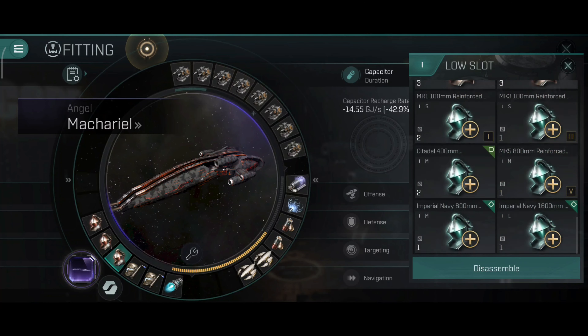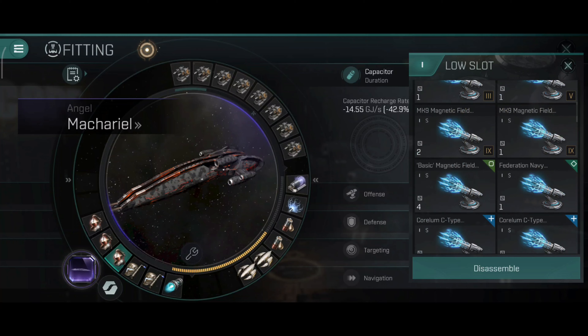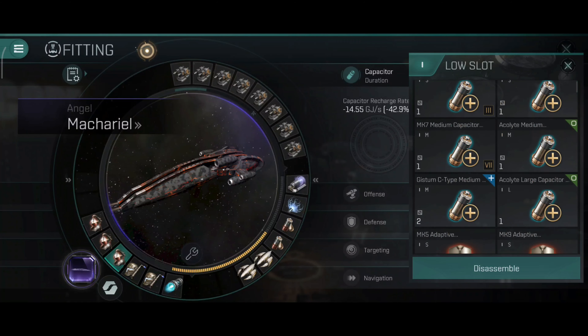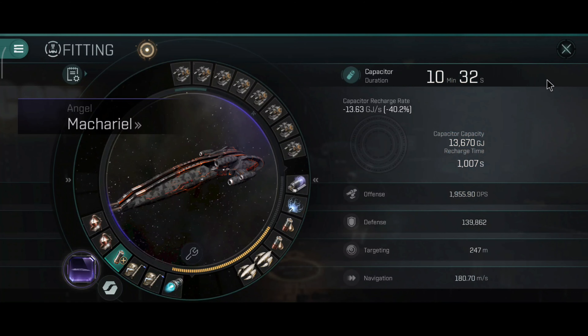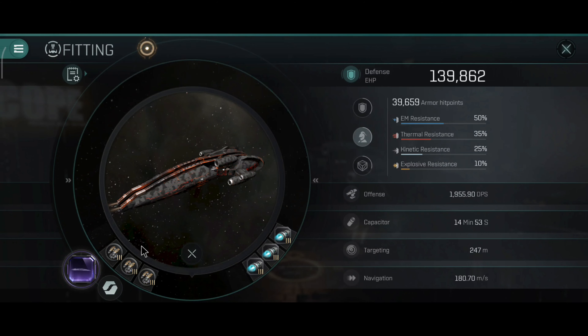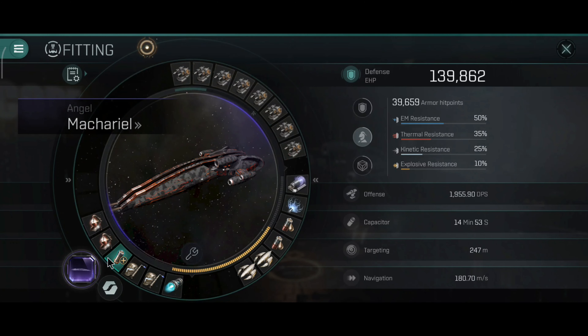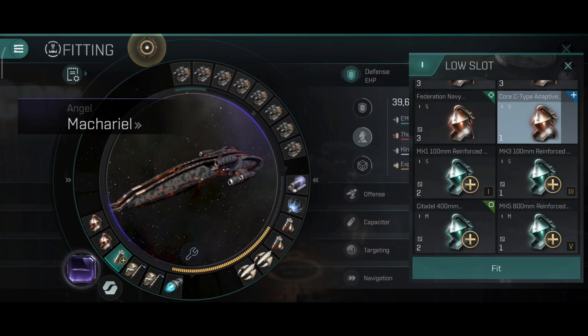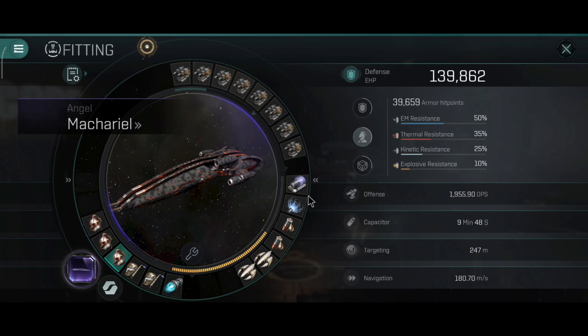Let me swap the adaptive into one capacitor battery. You can do that, but I would recommend having an armor resistance rig if you plan to use capacitor batteries, to compensate for the lack of the third armor hardener. The capacitor is now 14 minutes and 52 seconds, but with the current setup the overall hit points will take a massive hit. That will be fixed with a proper tank armor setup on the Makariel, which should work well on paper — I really haven't tried that type of specialized armor tank build yet.